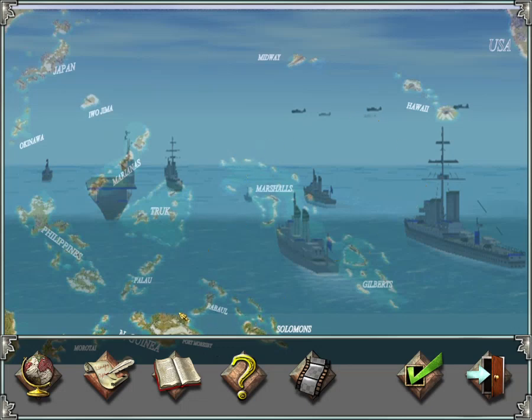Let's look at the map. I've used the biggest map available: 400 by 400. You'll be starting around the USA's west coast. There's Japan, the Philippines, key islands of Okinawa, Iwo Jima, and the Mariana Islands — which includes Saipan, Guam, and Tinian — and the Truk Archipelago.